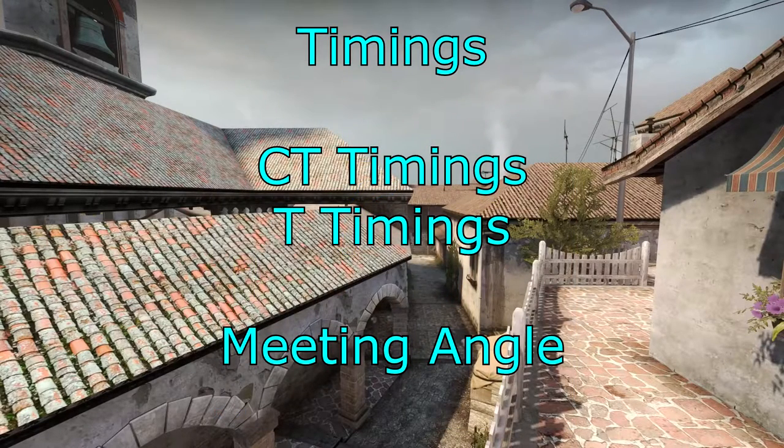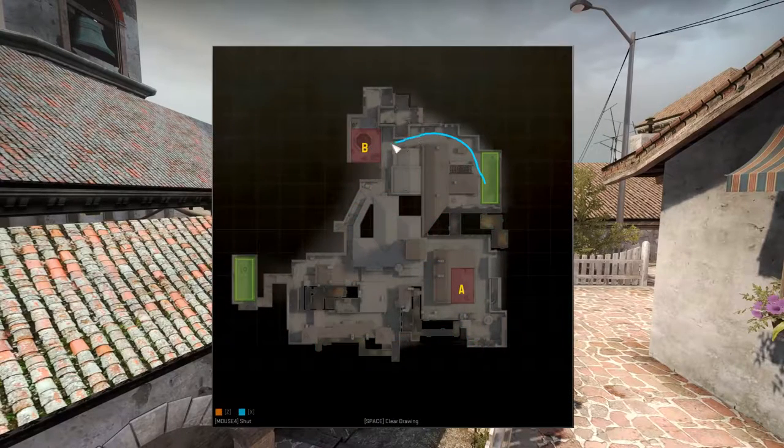Let's have a look at timings — CT timings, T timings, and the meeting angle. For a CT to get to the top of Banana, before the car, it takes about 10 seconds. They can't look down Banana with that though — it takes a bit longer. If the T gets to the bottom of Banana near the tree, it takes them 11 seconds. So if CTs go peeking down Banana, the Ts will be there before them.